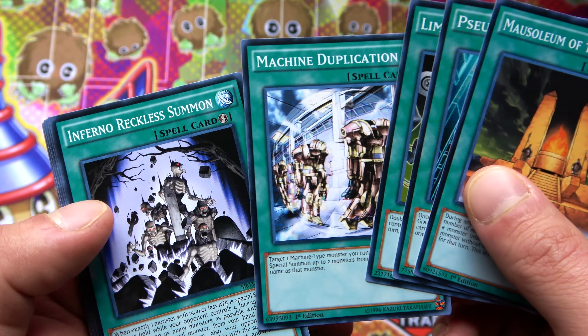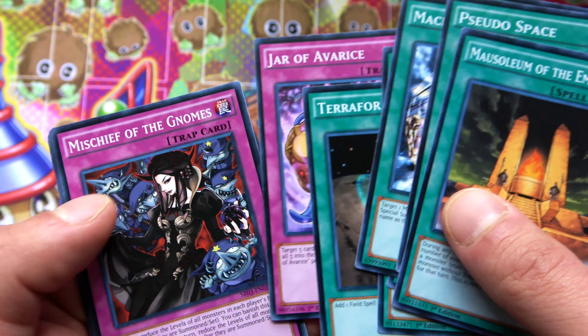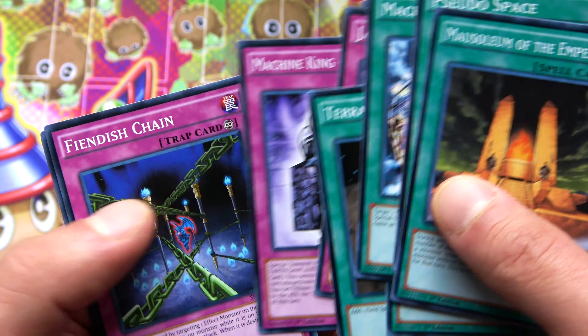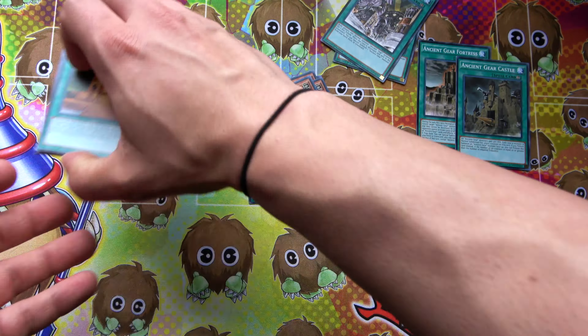Mausoleum of the Emperor, Pseudo-Space, Limiter Removal, Machine Duplicator, Inferno Reckless Summon, Galaxy Cyclone, Terraforming, Jar of Avarice - a good reprint - Gimmick Puppet Missions, Machine King 3000 BC, Phoenix Wing Wind Blast, Call of the Haunted, The Huge Revolution is Over, and your Ancient Gear Token.